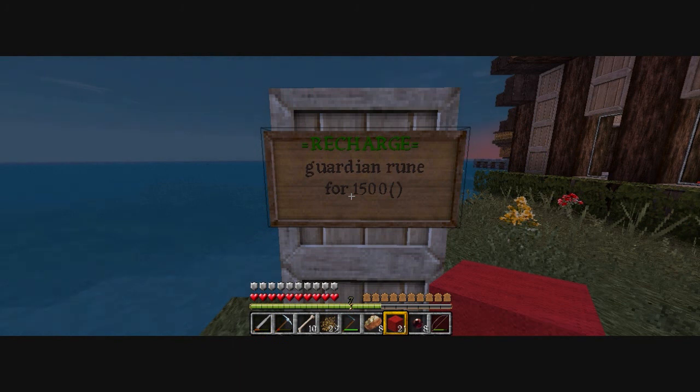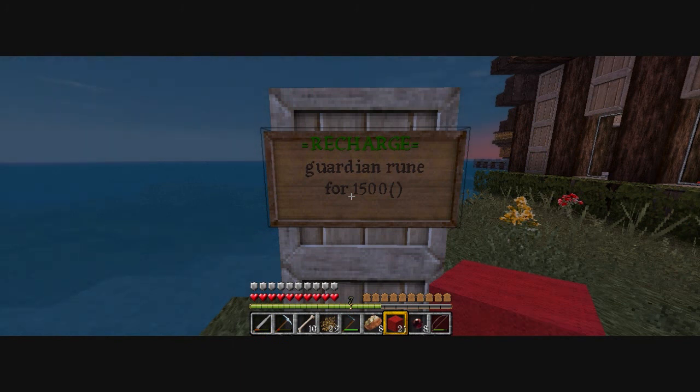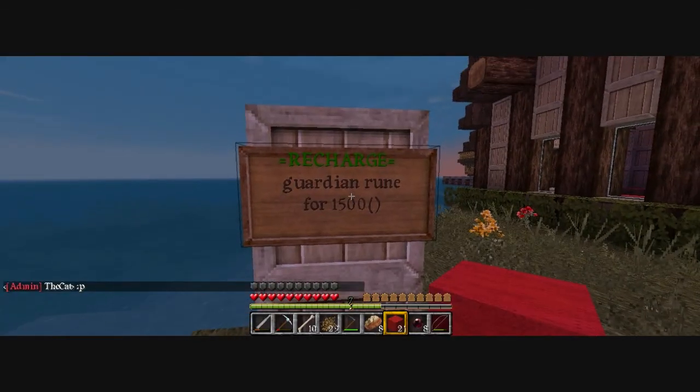Guardian rune — this adds like a protective thing. So if you die, fallen in lava or whatever, you keep all your stuff, all that junk. There's a bit of it for that, but it does run out and you need to recharge it.